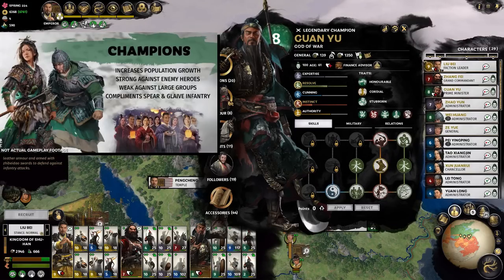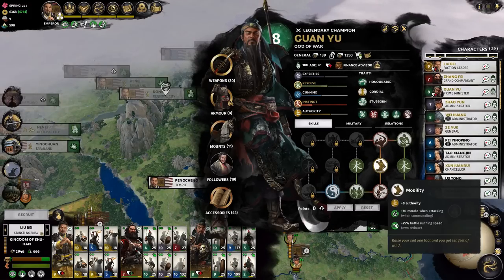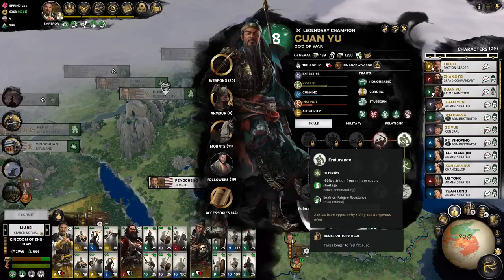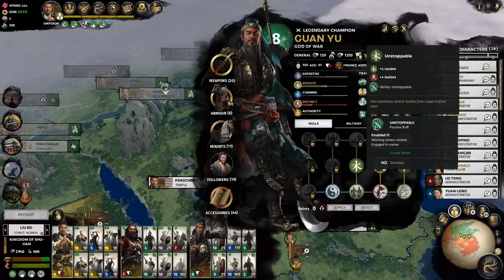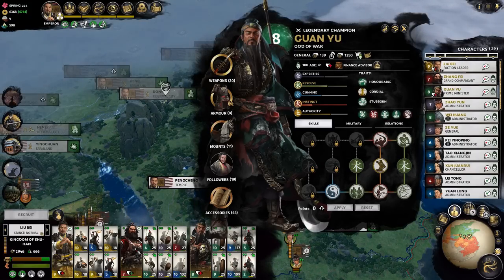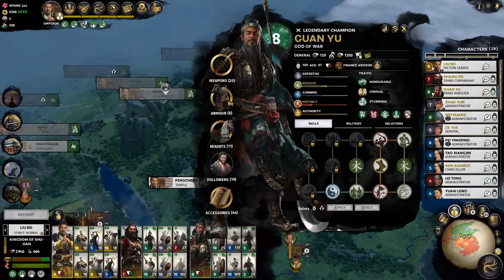The Champion's kind of units are spear infantry and glaive guys, and they get bonuses from these characters. You can see his retinue gets 10% armor for spear infantry, along with morale bonuses, running speed bonuses, and melee attack bonuses. Winning in melee combat gives a passive buff of Unstoppable. These guys are the best at locking down other generals and killing them, so if you can get them to challenge others to a duel, you're on the right track.